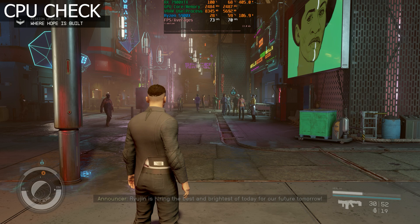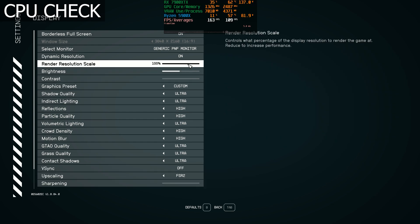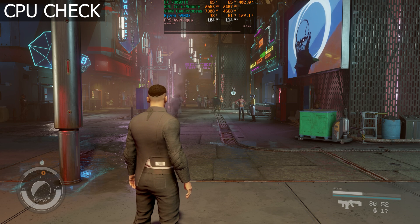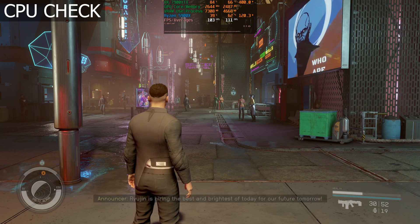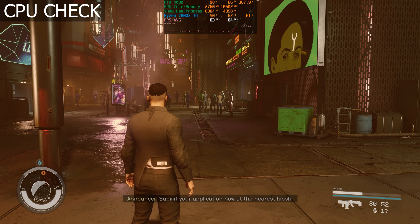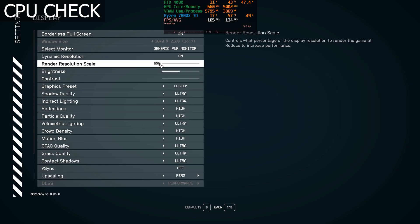Now we're in Neon for our last area. Since the cities in this game are CPU demanding, I want to do another CPU check to make sure the 5900X won't be a limiting factor for the 7900 XTX. We'll do the same FSR2 at 50% test — where before we were getting around 70 fps, we can see the 5900X is able to provide up to 100–105 fps. GPU utilization drops below 100%, confirming we're CPU bound at that point, and at 4K native maxed out we're running around 70 fps, bound by the 7900 XTX.